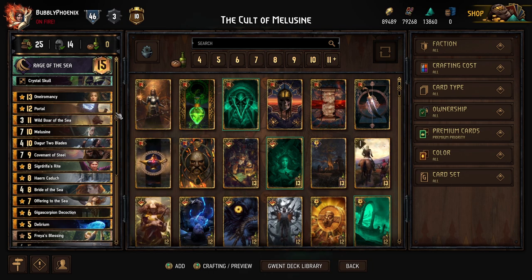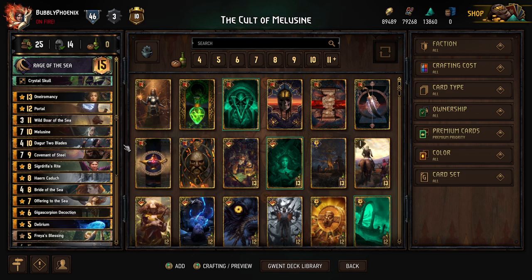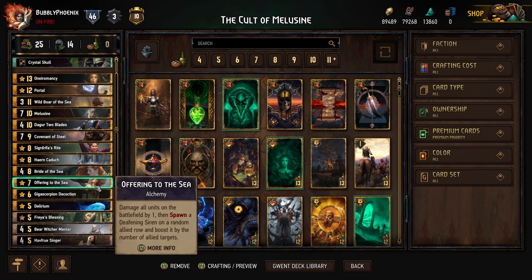Honestly, this deck dies to Heatwave — if Melusine gets Heatwaved it sucks. But you still have win conditions: Wild Boar of the Sea with Dogger or Two Blades in a long round against a very wide deck like Squirrels or Monsters can be very powerful.